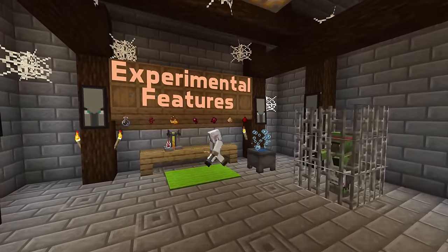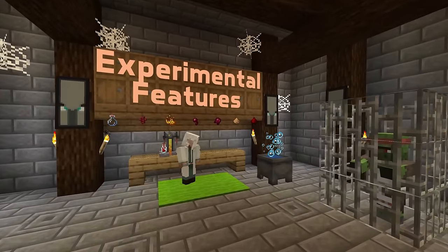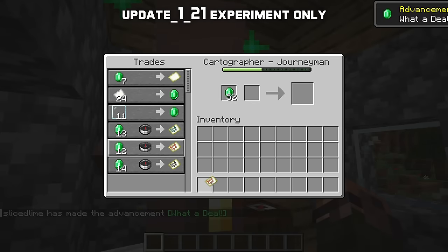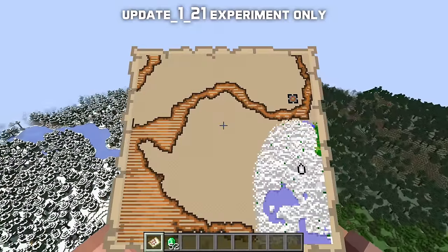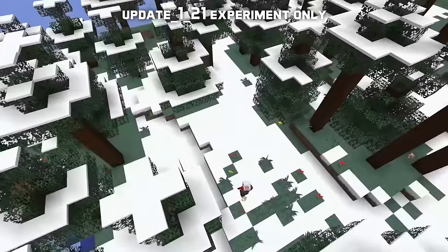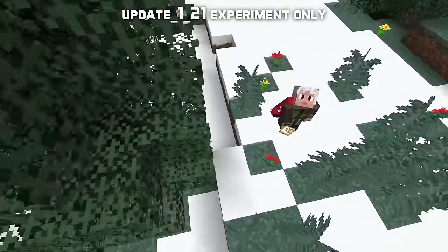Let's start with experimental features and the trial chambers. They are now slightly more rare and less likely to end up close to each other. In order to find one, you can now trade with the cartographer villager to buy an explorer map to a trial chamber. They're sold by journeyman level cartographers, which is level 3.